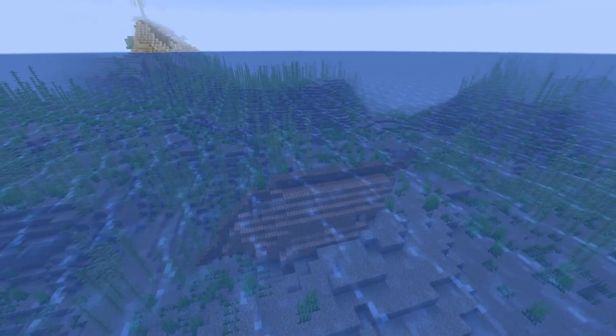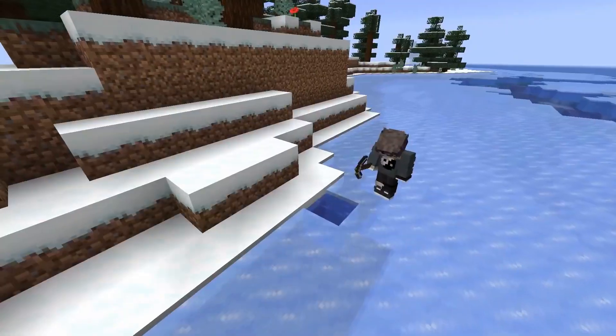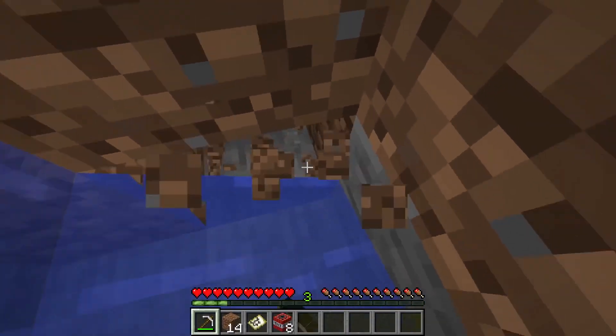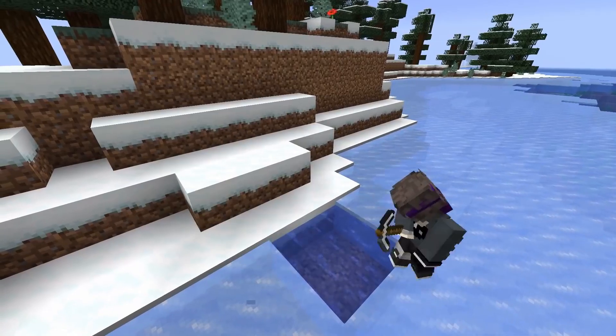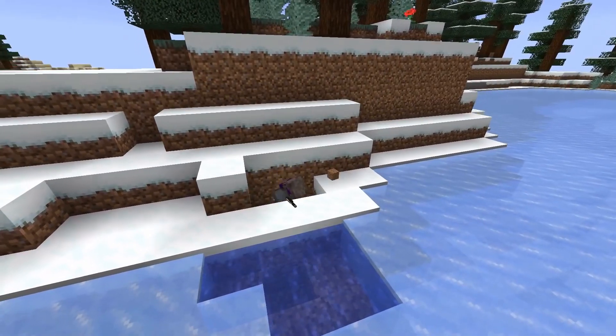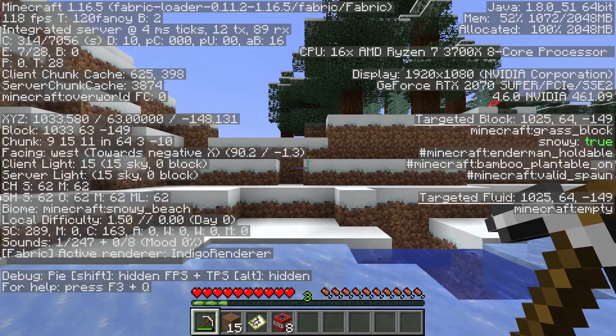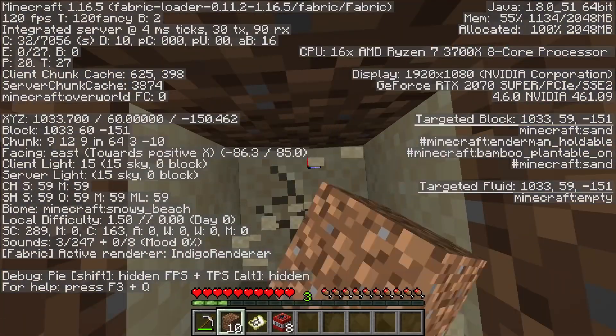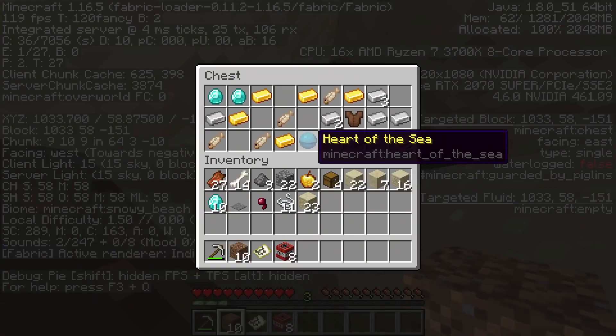Number 7. Buried treasure is even cooler than desert temple treasure, but it can sometimes be a pain to find. It's actually super easy though — open up the F3 menu and locate the chunk section, then look at the coordinates within the chunk. The chest always generates at 9-9. Using this, you can locate the chest hassle-free every single time and enjoy the treasure with no trouble.